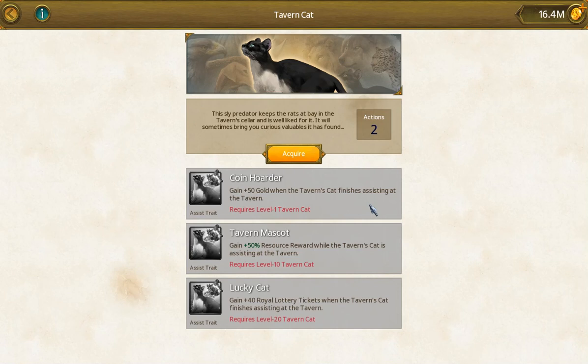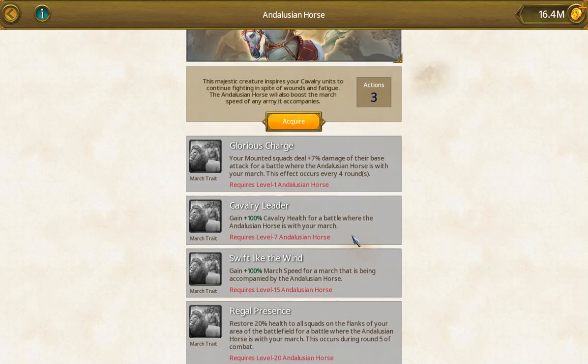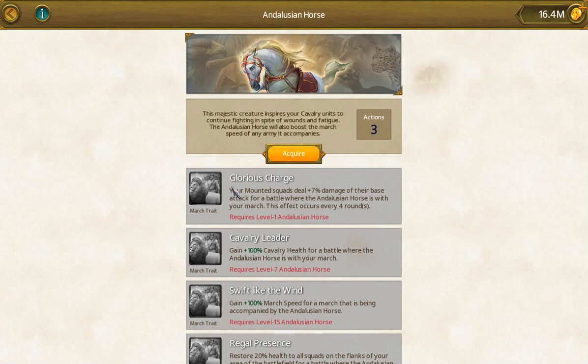The tavern cat is all to do with your tavern. You gain plus 50 gold when it finishes assisting at the tavern. You can acquire this and just assign it to the tavern. It also gives 50% resource reward and royal lottery tickets, so leveling up the tavern cat is probably not a bad idea. The illusion horse adds power to your cavalry and mounted squads — this is a march type. You'll gain 100% march speed at level 15, and level 20 gives health.